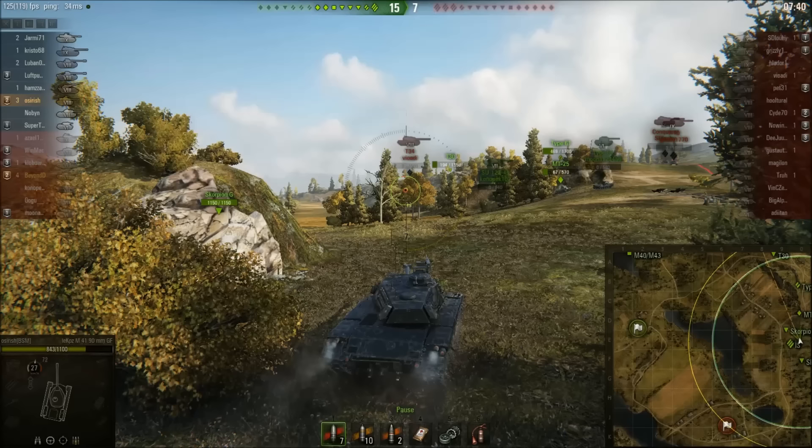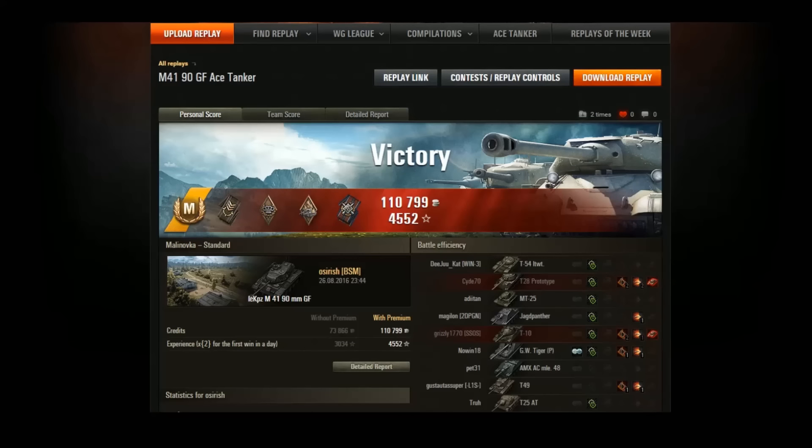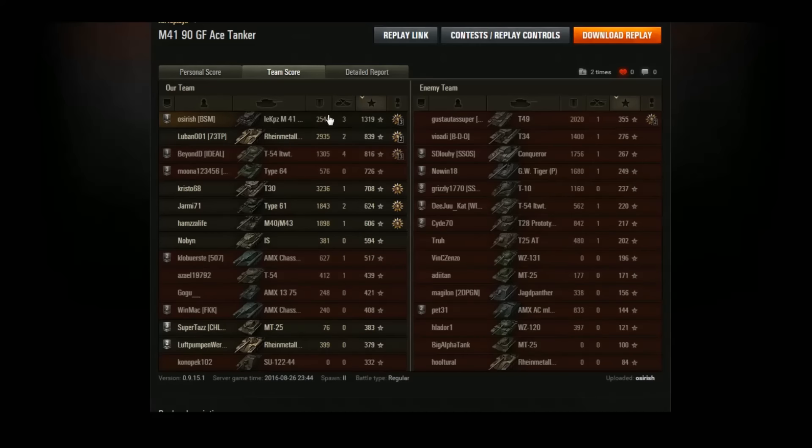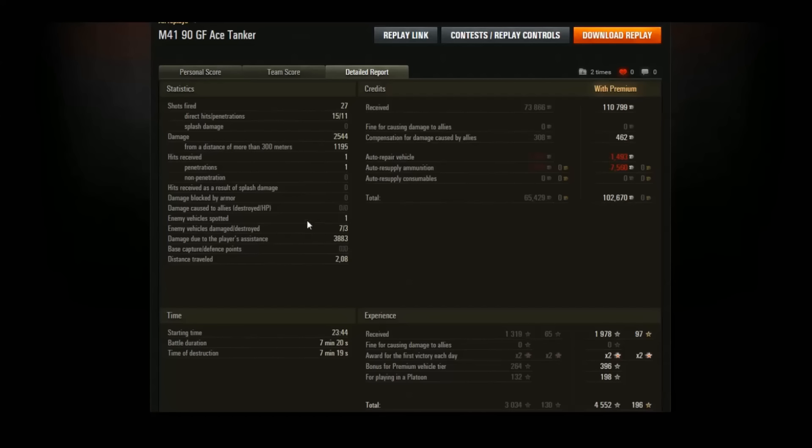I wasn't playing as a light tank in the aggressive sense - simply exploiting view range and camo rating to get assistance damage. I was genuinely surprised when the ace popped up. We ended up doing about 2,544 damage, 1,390 XP, three kills. We did 2,500 direct damage and nearly 4,000 assistance damage, 27 shots fired, 15 hits. The shell velocity in this tank always takes me a game or two to adjust to.